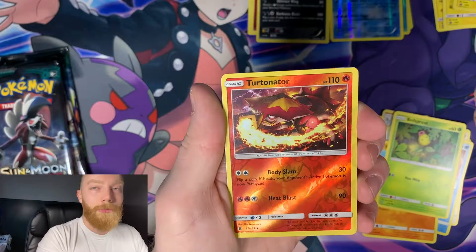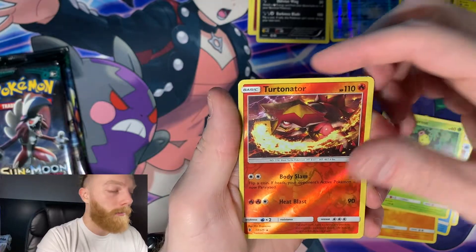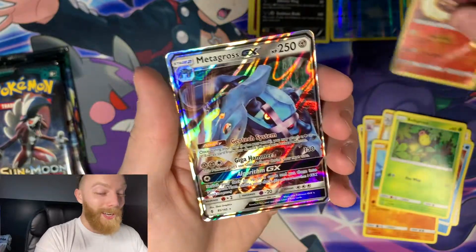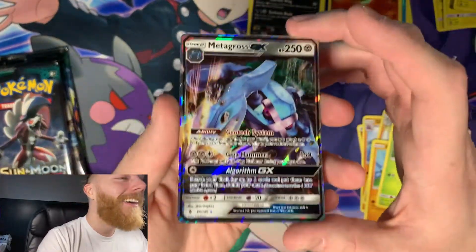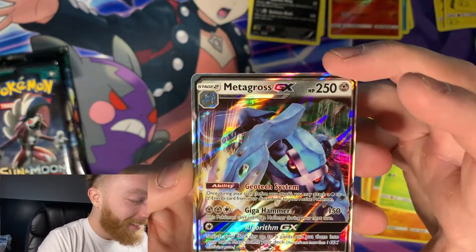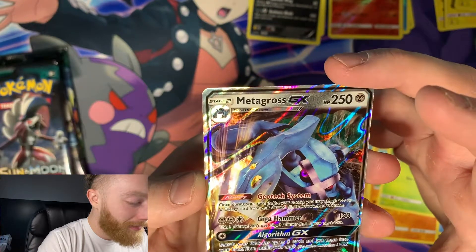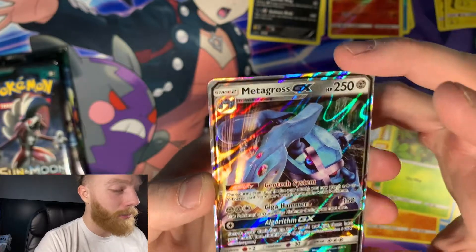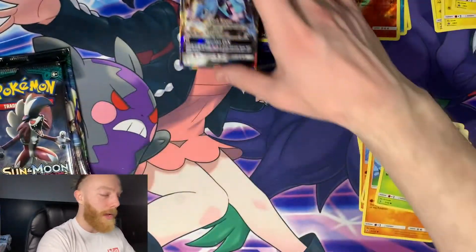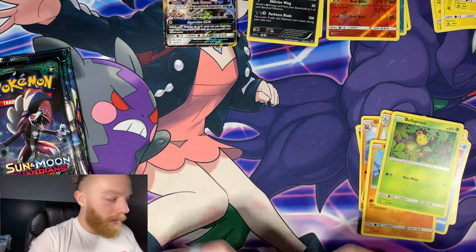That's dope - Reverse Holo... Metagross GX! Look at that. Oh, it's sick. That is super nice. This Pokemon can't use Giga Hammer during the next turn. That's a super sick card. Welcome to the party, Metagross GX!